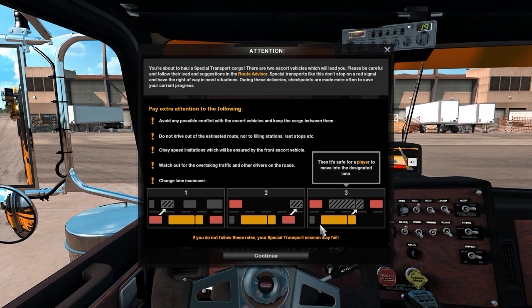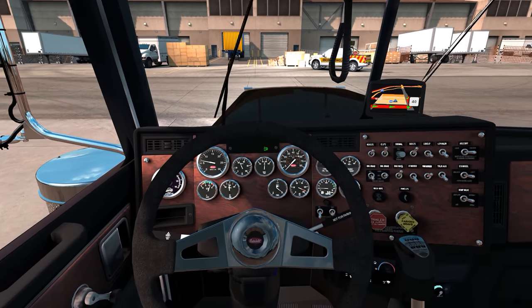Holy crap — you're about to haul a special transport cargo. There are two escort vehicles which will lead you. Please be careful and follow their lead and suggestions in the route advisor. Special transports don't stop on red signals and have the right-of-way in most situations. During deliveries, checkpoints are made more often to save progress. Avoid conflict with escort vehicles, do not drive out of the estimated route, obey speed limitations, and watch out for overtaking traffic and lane change maneuvers.